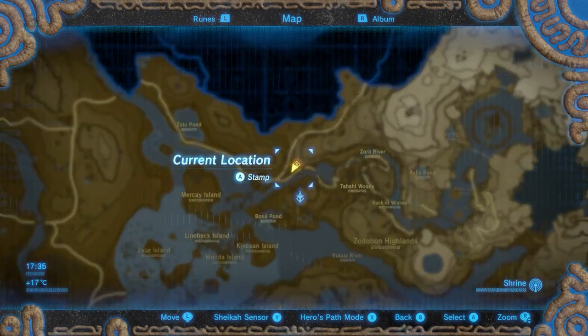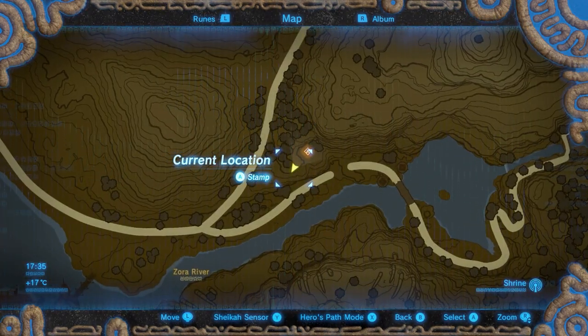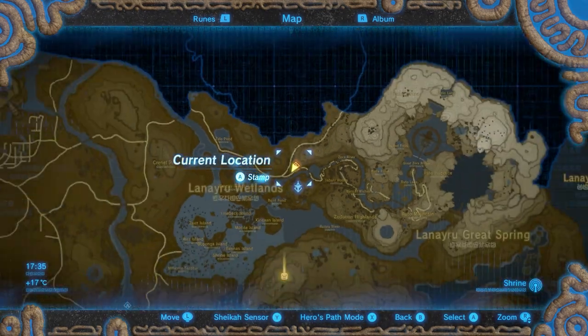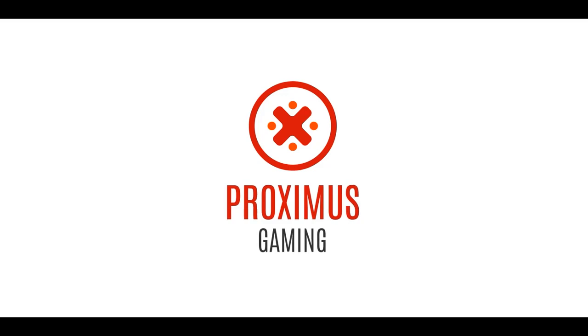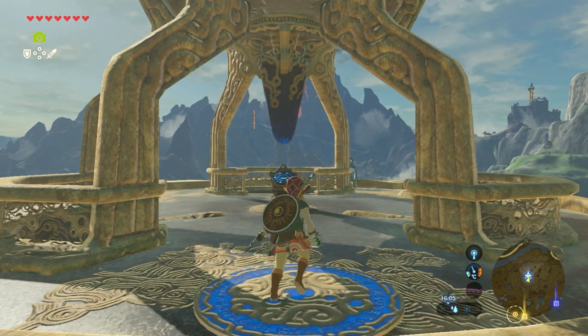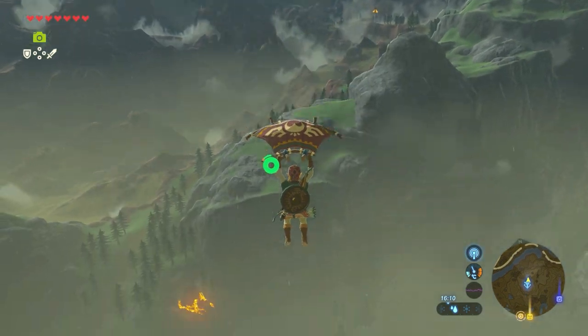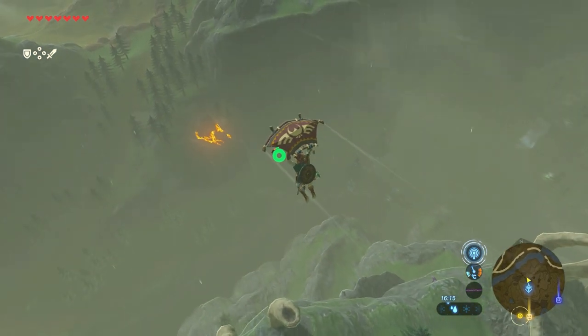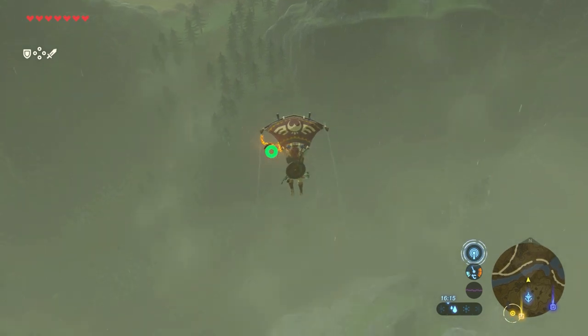This shrine is located just north of the Leneiru Tower in the Leneiru region, also just outside of Zora's Domain. The easiest way is to start at the Leneiru Tower, walk towards the Zora jump-off, and glide down. If you look down, you can already see the shrine — it can't get any easier.